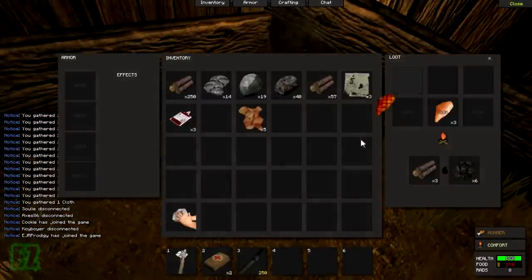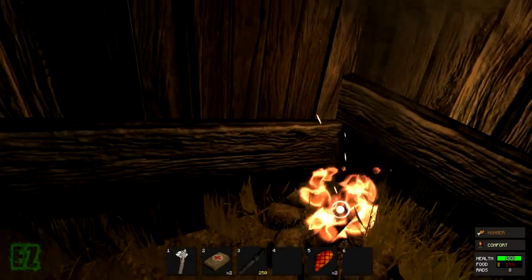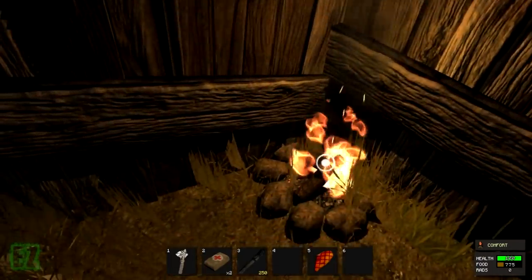Once it's cooked you want to click and drag it onto your toolbar and just push the number and you'll get food back.